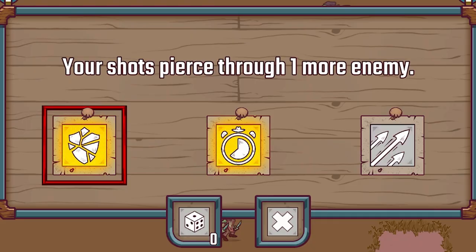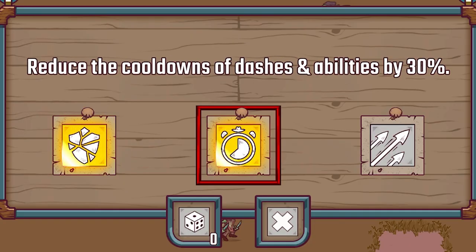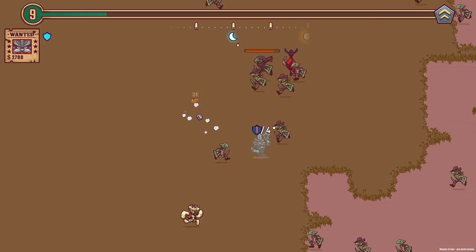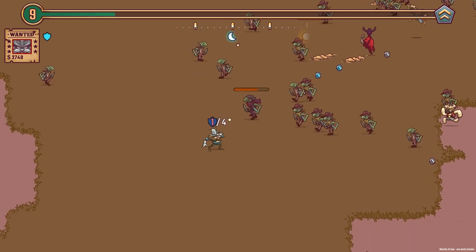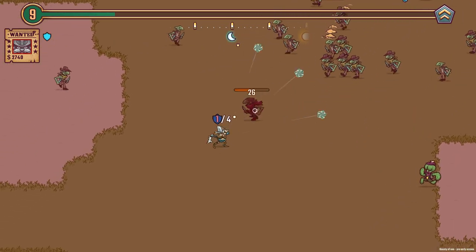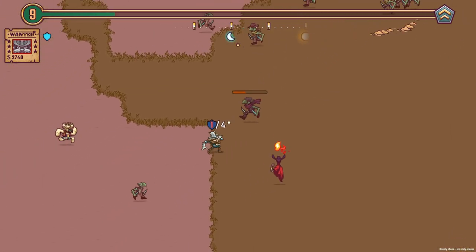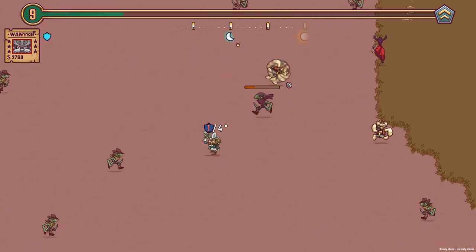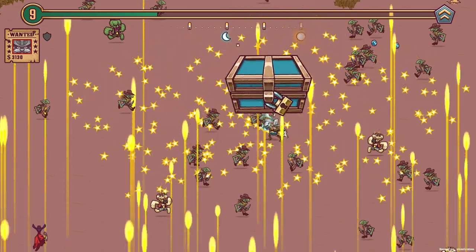Your shots pierce through one more enemy, or we can reduce cooldowns of dashes and abilities by 30%. Let's do the shots pierce through one more enemy because that should help us reduce the thickness of the crowd. Annoyingly, there's a fast boss after me, so we're going to have to try and take him down a bit first. Ow, no — I lost my shield.